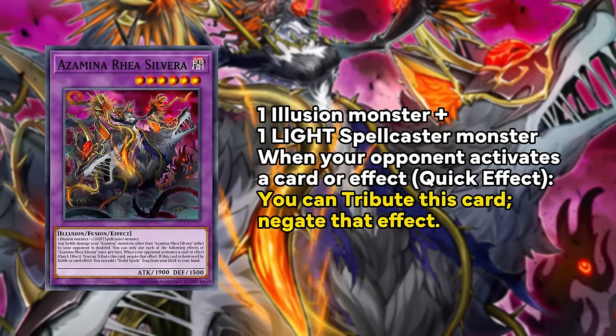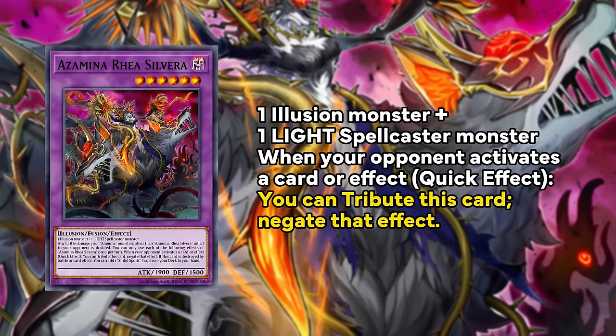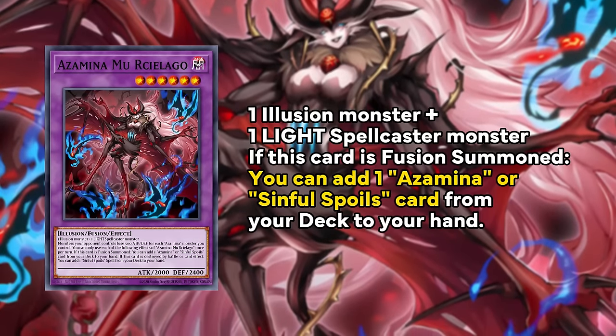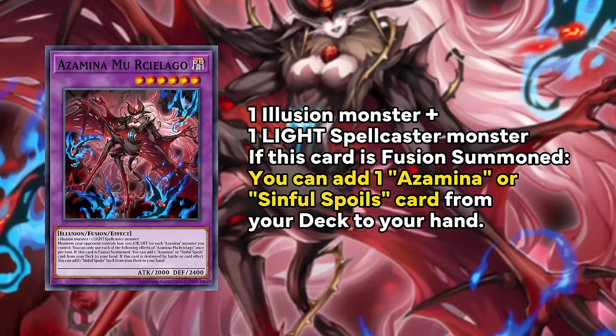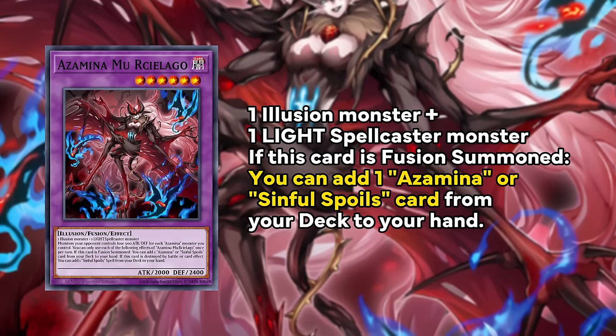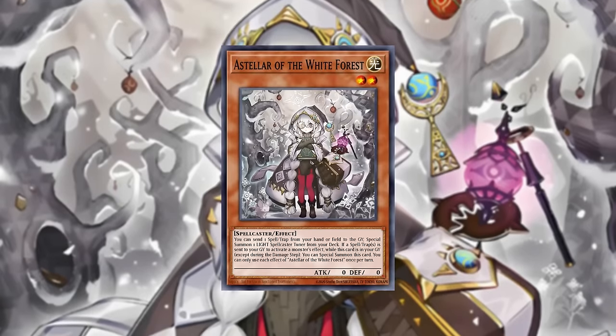Now which Azamina fusions are we playing? First, we have Rhea Silvera, which tributes itself to negate any card or monster effect your opponent activates — yes, this is just an Omni negate. The other one is a little more interesting: Mu Rusiliago, which can search any Azamina or Sinful Spoils card on summon. Both require a light spellcaster and an illusion monster as fusion materials, which obviously refers to the White Forest lore, but we have other light spellcasters in mind.